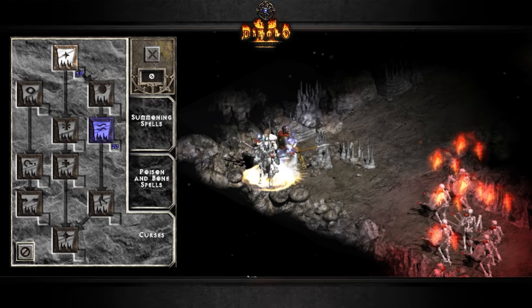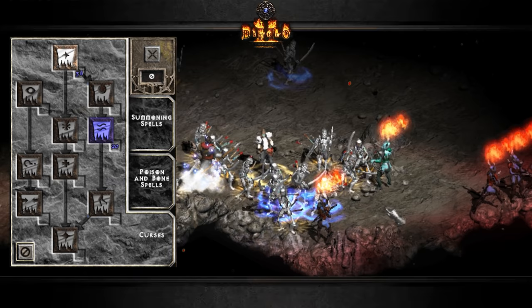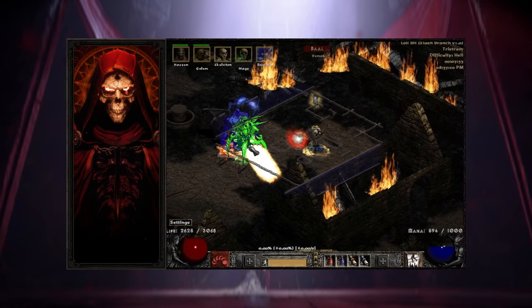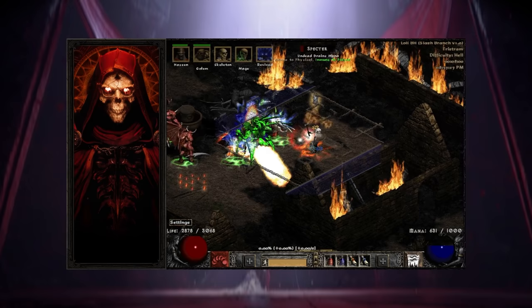Taking a look at the skill tree, we'll start with the curse skill tree. I put 20 hard points into Amplify Damage because I wanted a bigger radius when casting the curse — you can basically cover the entire screen with one click. You don't have to invest 20 hard points; you can go 1 point if you want, it's more of a convenience thing. There is also the option of putting 1 point into Decrepify, which is useful for Uber Tristram or Baal if you want him to not move, but I didn't invest any points into Decrepify for this setup.